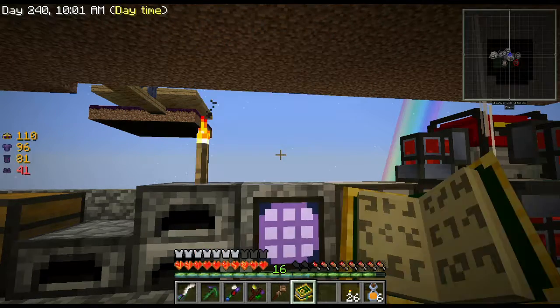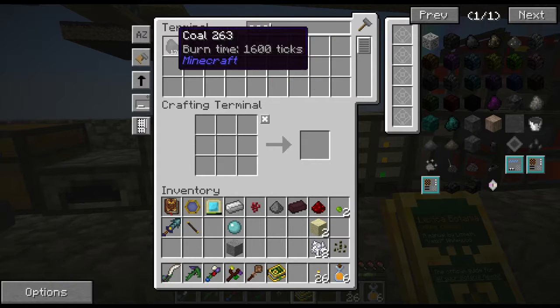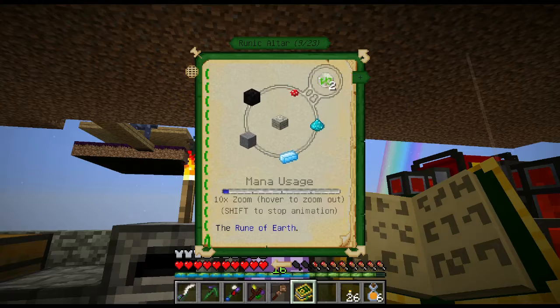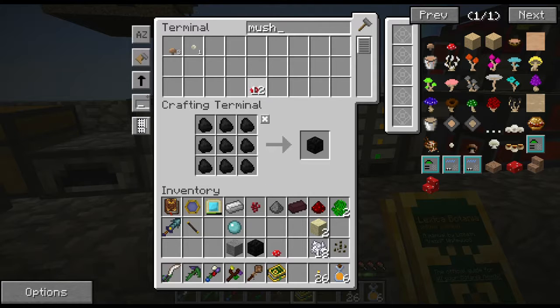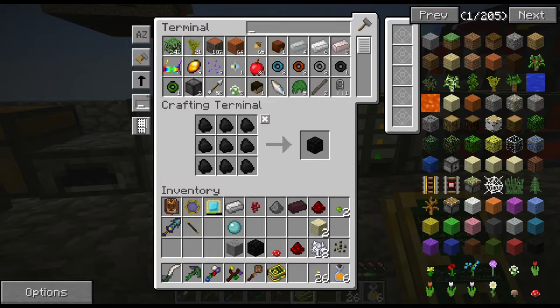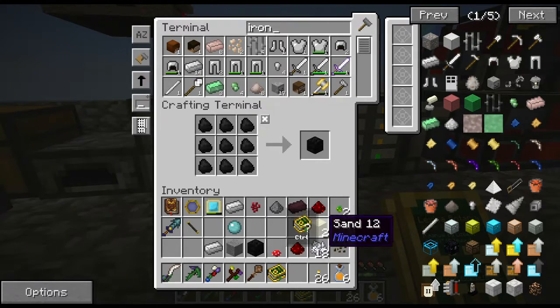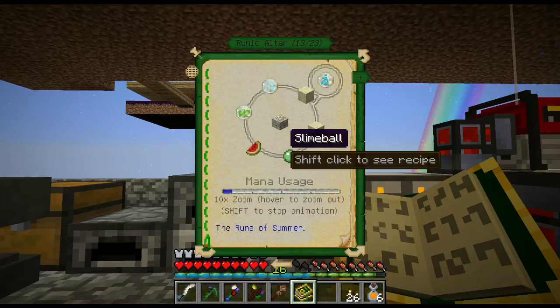For the rune of earth I need stone, coal, iron, redstone for powder, and a mushroom. I've got 13 mushrooms so that's not a problem. I need another redstone and an iron ingot. And what else? The rune of air — that's going to be a feather, string, iron, iron, and a piece of carpet. Interesting recipe. I think I have feathers. There's a feather, I need a string. I hate that the T key doesn't work in this game for some weird reason — it's a really weird glitch.